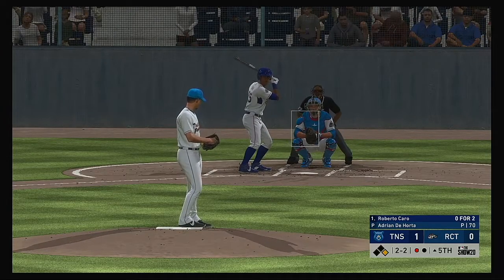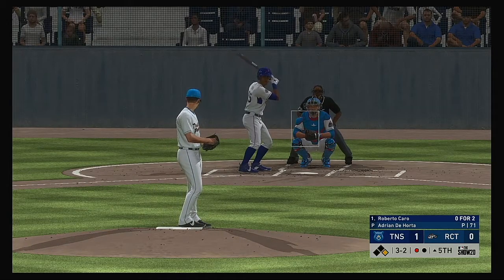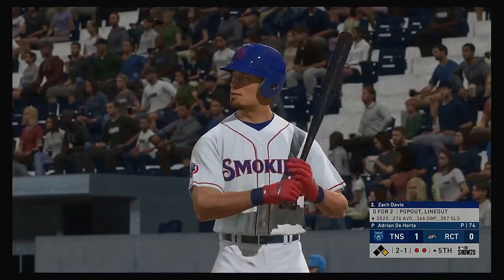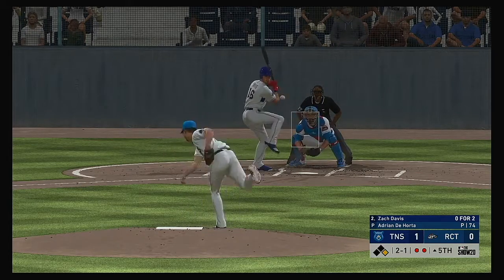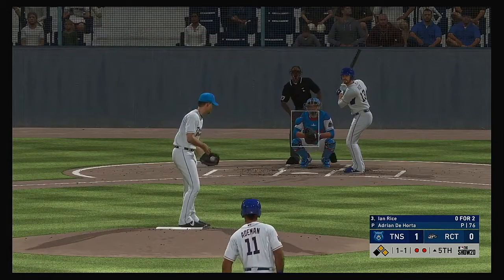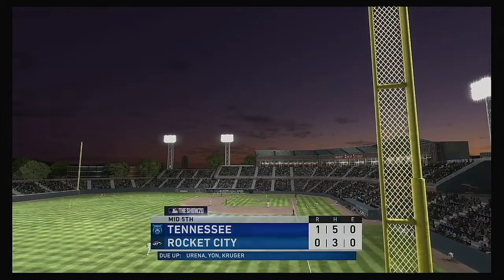Roberto Caro at the plate — there's one that misses inside and the count runs full, 3-2. Got to execute a good pitch right here — runner at first is probably going to be on the move, and you've got one of the better hitters on their team up. This is pulled in by the shortstop. Zach Davis — he's popped out and lined out, 0-for-2 thus far. Line drive to left — that'll get down for a base hit. But this one away, and that ends the inning.